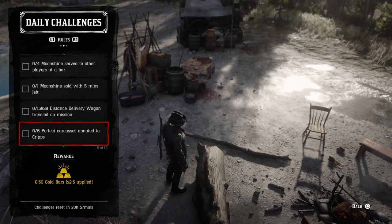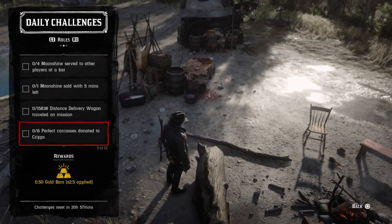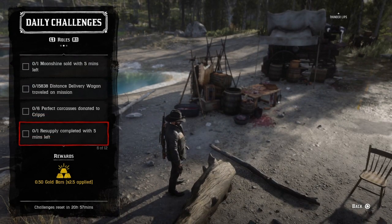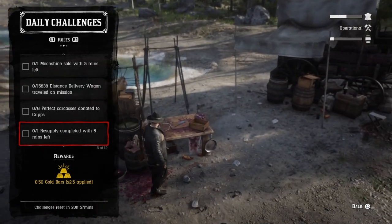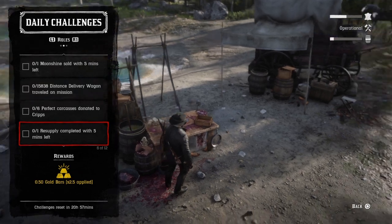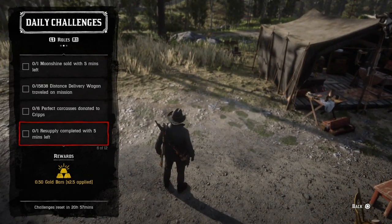You need six perfect carcasses donated to Cripps — just bring any six perfects and donate them. The easiest will be small animals that fit in your satchel. Next is one resupply completed with five minutes or more left. Go to Cripps — when it says 'Halted' in the corner, your camp needs a resupply. Complete it with five minutes or more left and that challenge will be completed.